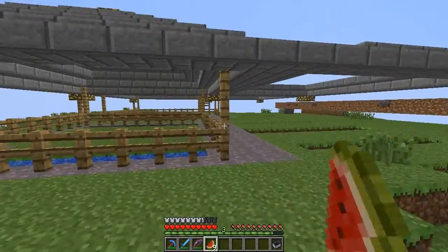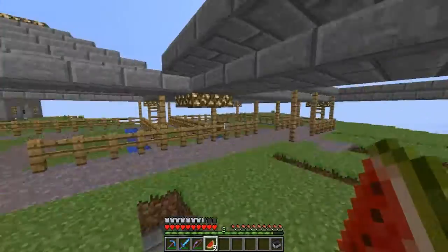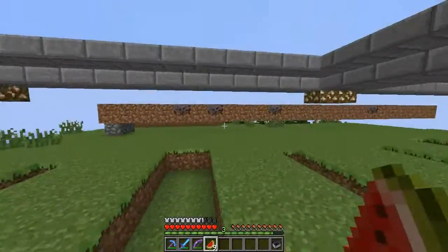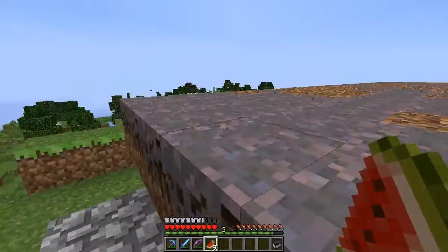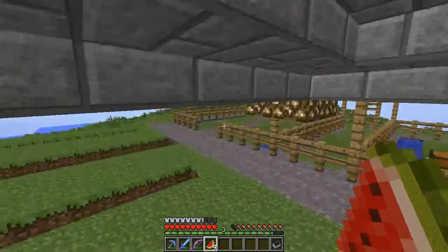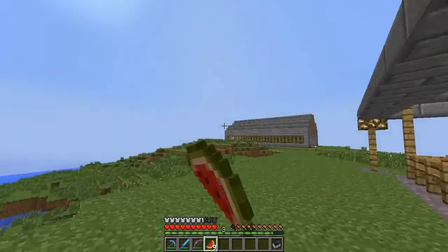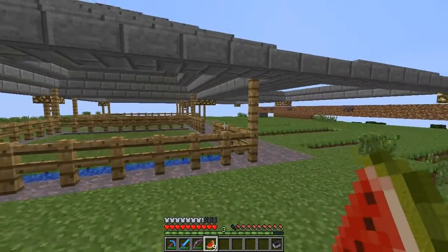So here it is - the farm. I actually designed this in single player mode before I went on to do this. I'm using mycelium, hence why I've got this little block here - I've just been silk touching that. I really like the design of this, hopefully you guys do too. I finished the tree farm off as well - I did say I was going to do that off camera, so that's over there. It's looking good, I'll show you more of that in a minute.